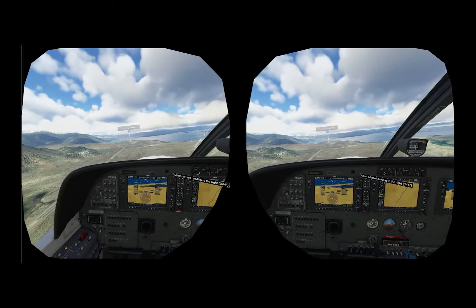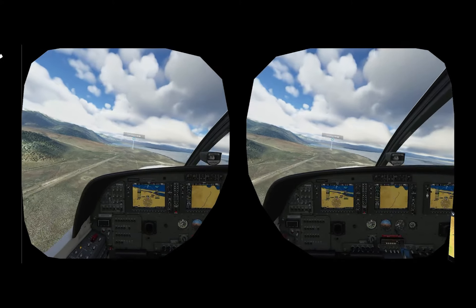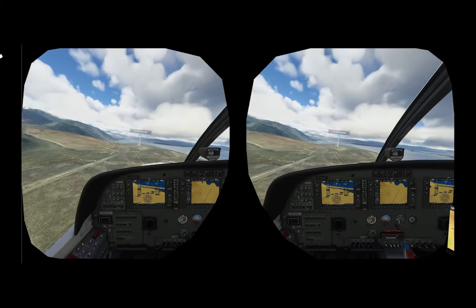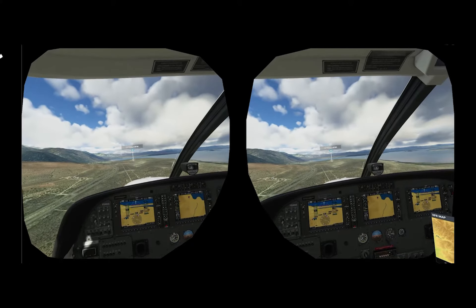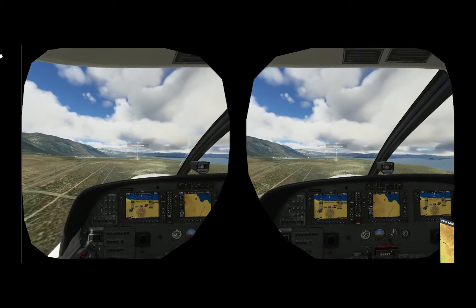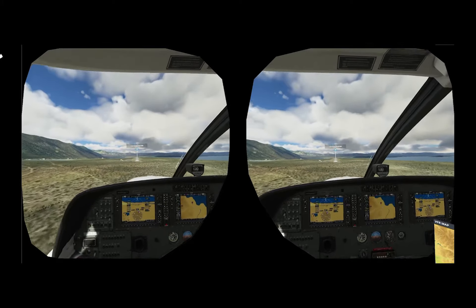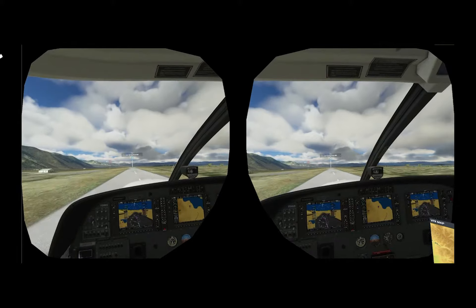What you're seeing is what the game is outputting - you're not actually seeing what I'm seeing. Those sunglass-looking things are the actual screens being rendered in each eye. You mix the two together and get one central image through the IPD settings. It is a very different and good experience flying in virtual reality - it totally changes the way the game feels. When it comes together, it is really nice to sit there in that plane and fly.